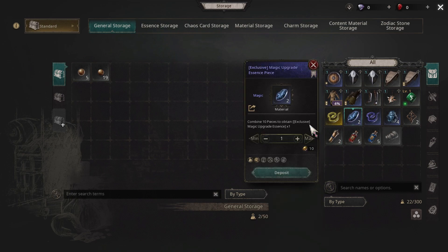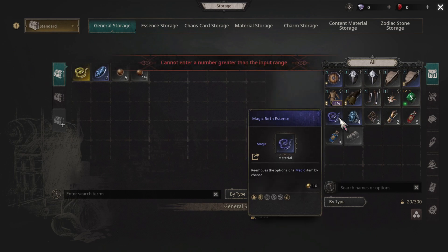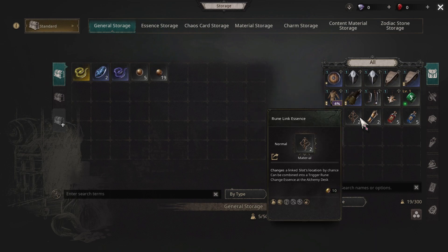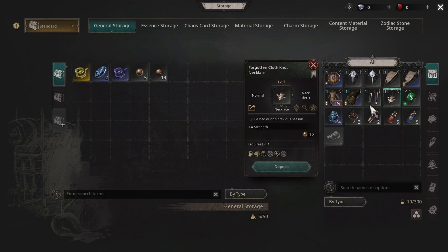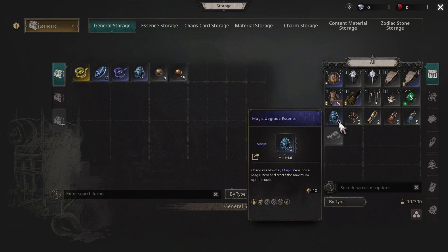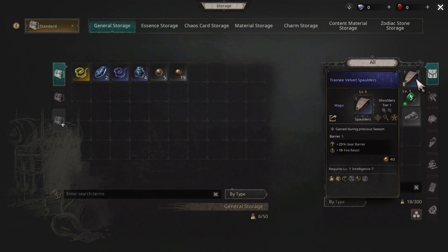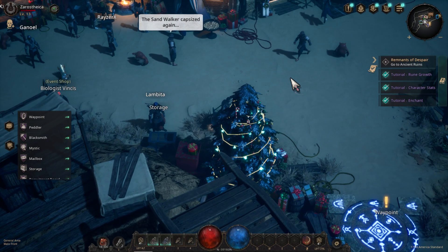I might need that later. That's a rare so I'm gonna keep that. The rest I can sell — I don't really need it, but we have a lot of space. Let's deposit that, all of it. The remainder I'm just gonna keep for the time being.